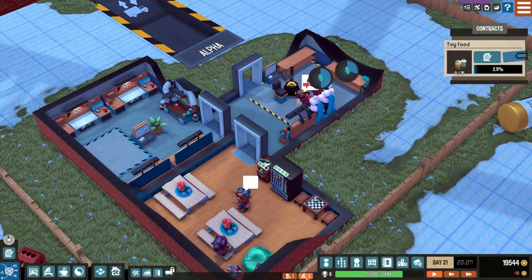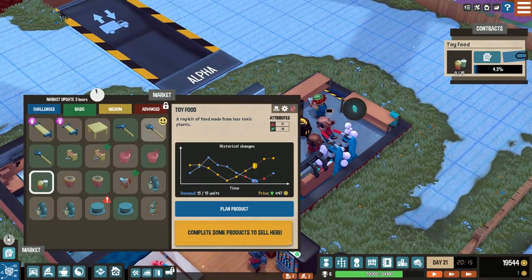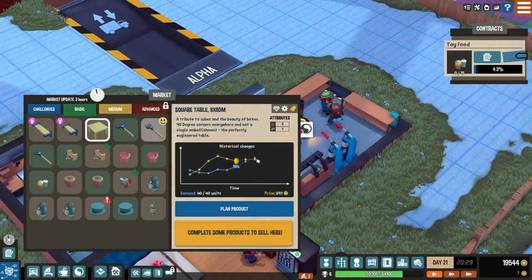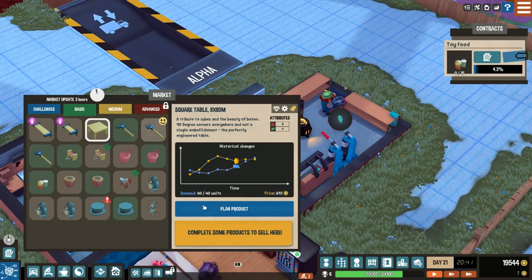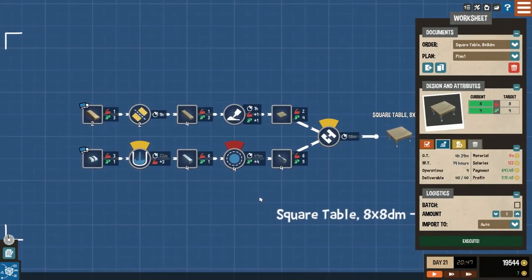At the bottom you can see we have two idle operators and three idle workstations. So we're going to the market and we're going to try and make a square table, 8x8, because the demand is quite high and the price per unit is quite high — so that's good for us. We'll try to produce all 40 units. Let's plan the product.